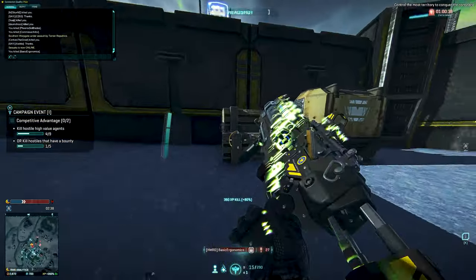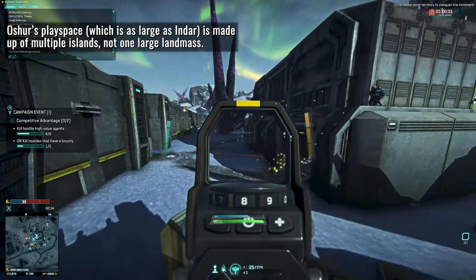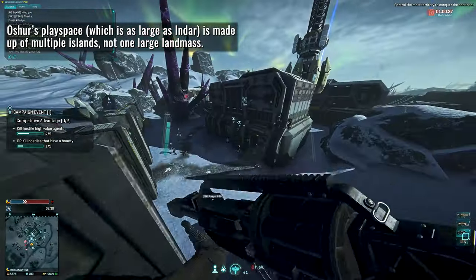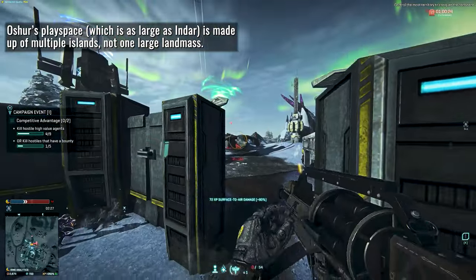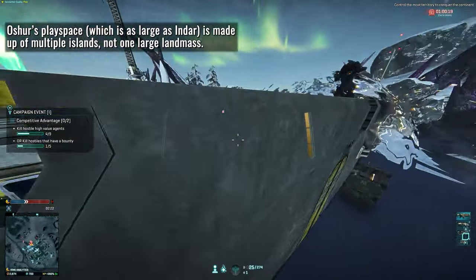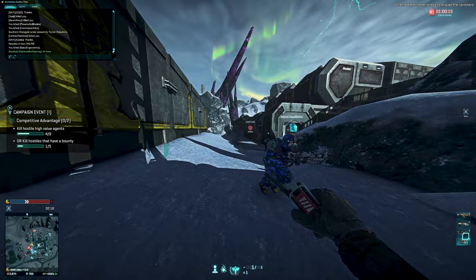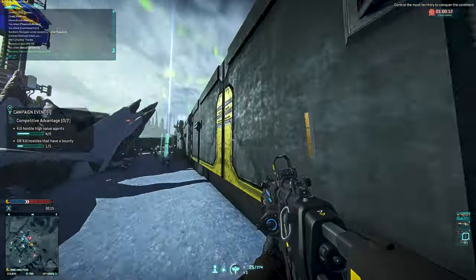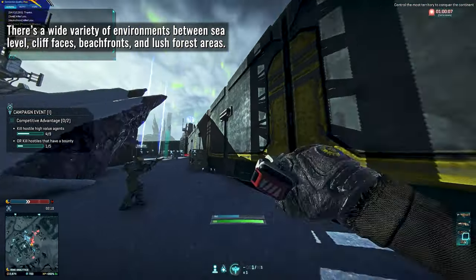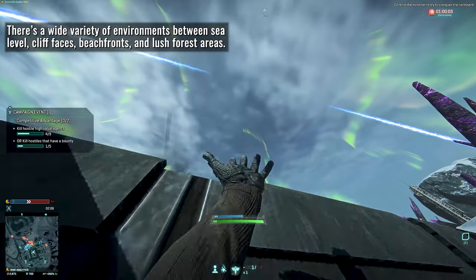It has been confirmed that Oshur is an archipelago and the play space is the same size as Indar, meaning this continent is made up of not one landmass but a bunch of smaller islands. The ability to traverse water is going to be something we'll get pretty acquainted with. Rell also made a clear point about the variation of height on the continent — thanks to the nature of it being a collection of islands, you get everything from sea level to cliff faces to sloping beachfronts to dense jungles, giving a wide variety of terrains and environments.